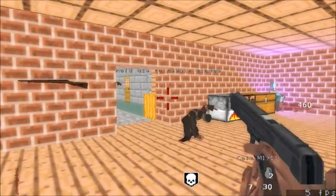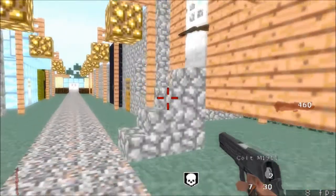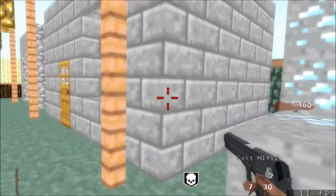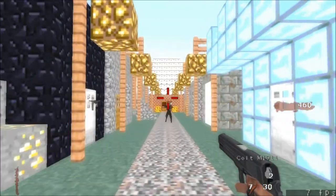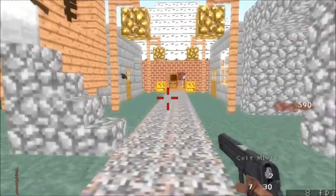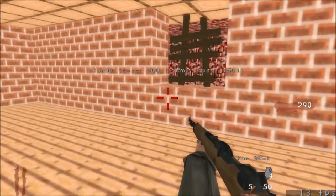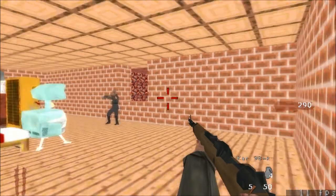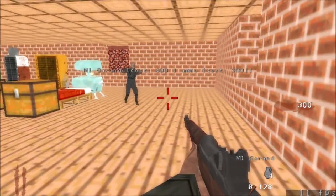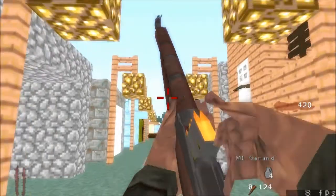I know zombies like the back of my hand. Hey, that's new. Which one of the windows down here did it come out of? Oh, there you are! Hey — I'm gonna kill you. Come to shoot you. I came, I saw, I won.